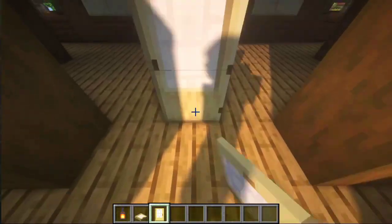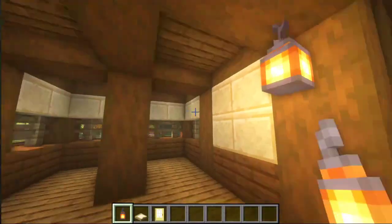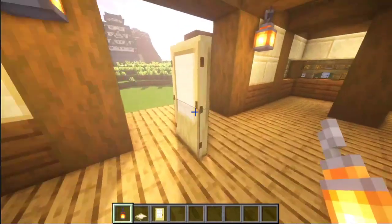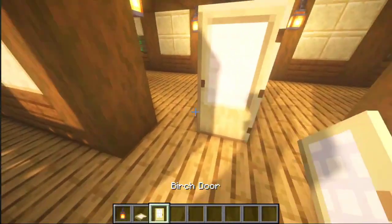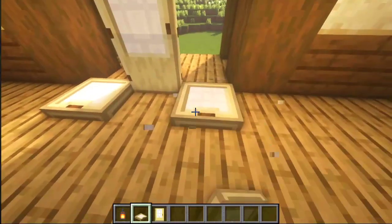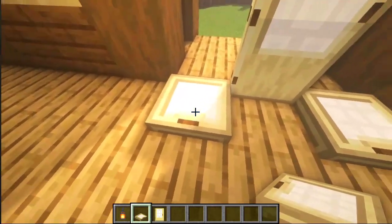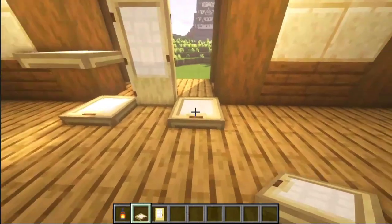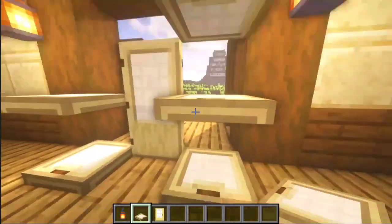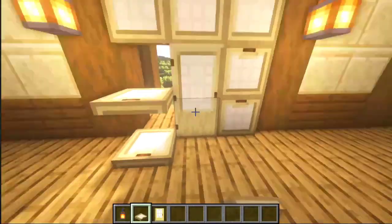Now let's place a front door. But before that, let's place some lanterns here, and one more here, and on that side as well. Now we can return to door making. Press the shift key on your keyboard and click on the trapdoor. With the shift key pressed, you can place trapdoors on top of other trapdoors and also on top of doors. Very nice!